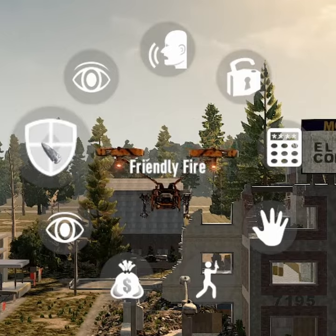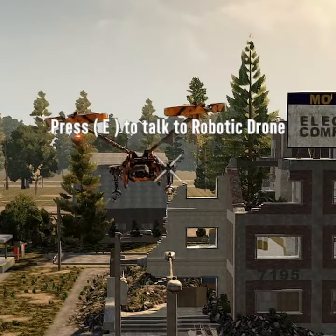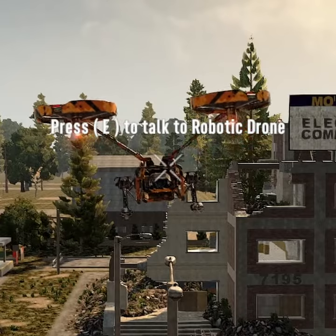The friendly fire option you want to keep on. If you turn that off, you can actually hurt your own drone — you will hurt it by hitting it.